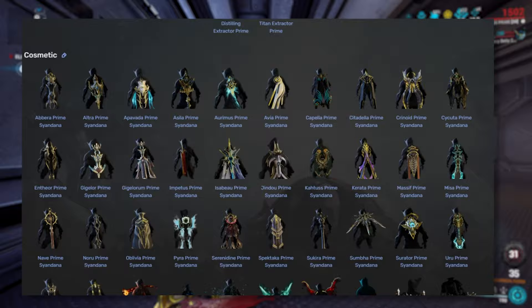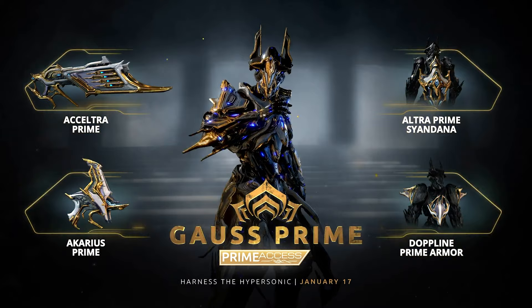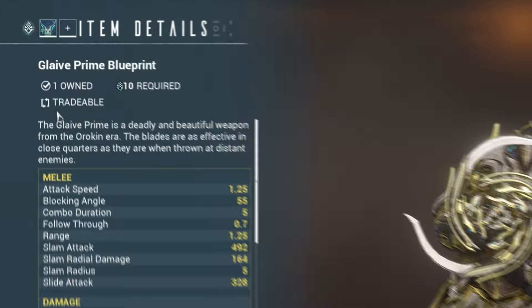Many items in the game have a Prime counterpart. For example, the new Gauss Prime, which recently came out, was released as a frame along with his counterpart weapons which also got a Prime version — the Acceltra Prime and the Akarius Prime. Also, all Prime parts before crafting are tradable, so this could be a decent way to make a little bit of plat if you're new to the game.